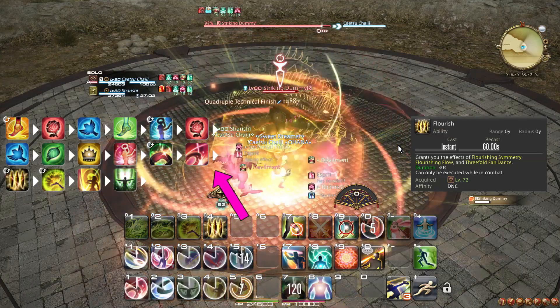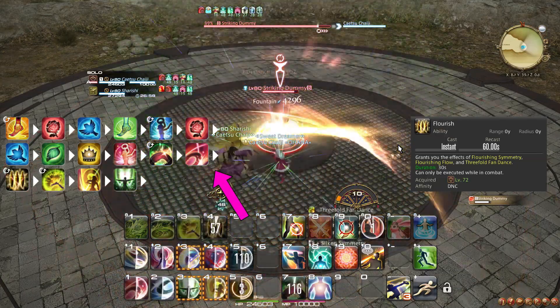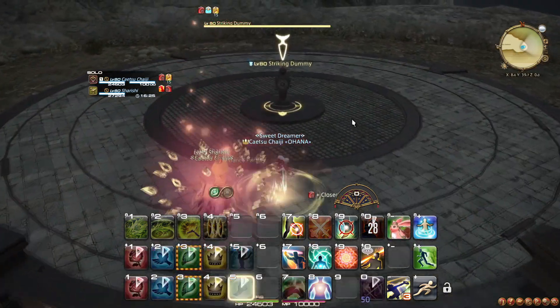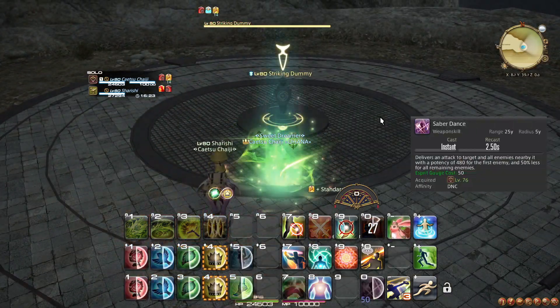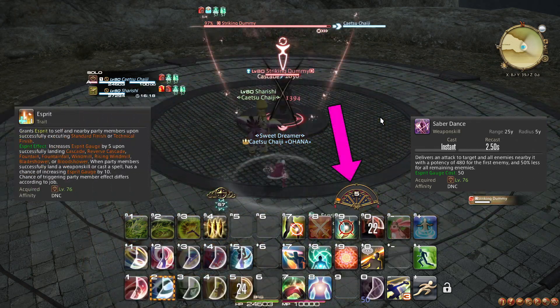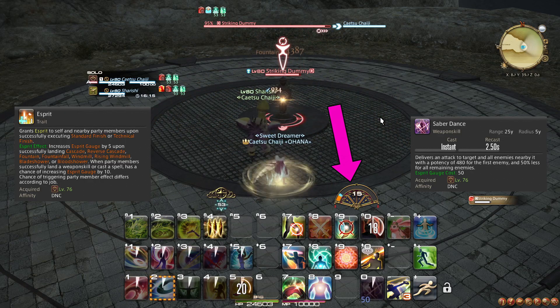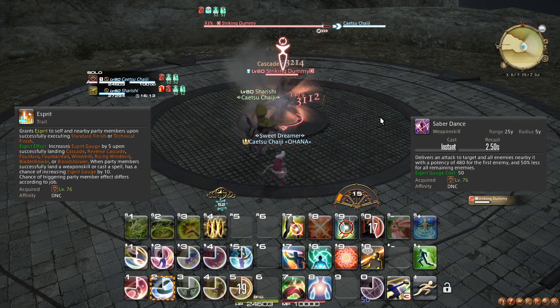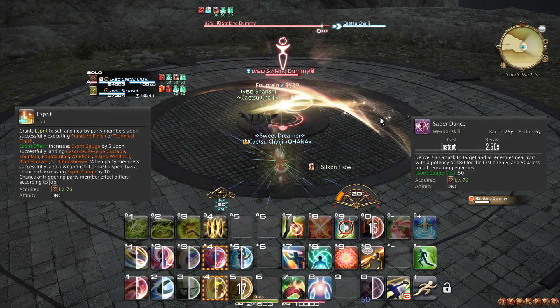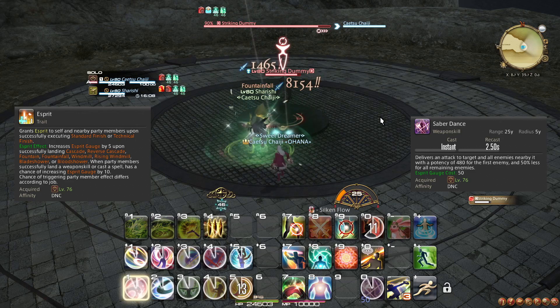For your opener, weave Flourish after the first GCD after Technical Finish, and make sure to weave Fandance 3 alongside it. At level 76, you learn the weapon skill Saber Dance, which does a lot of damage at the cost of 50 Esprit, found in your newly unlocked Esprit Gauge. Standard Finish and Technical Finish will now, in addition to their existing effects, also apply the buff Esprit to everyone affected — for Standard Finish, you and your partner, and for Technical Finish, your entire raid team.